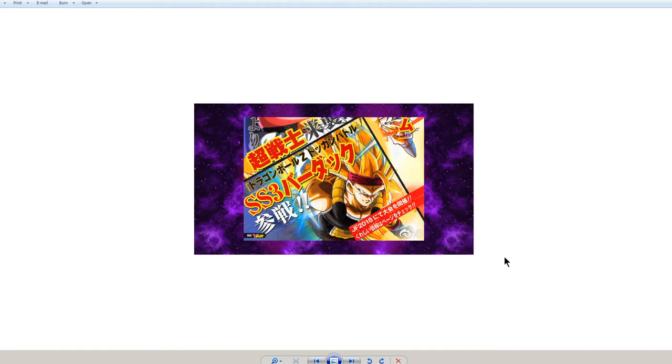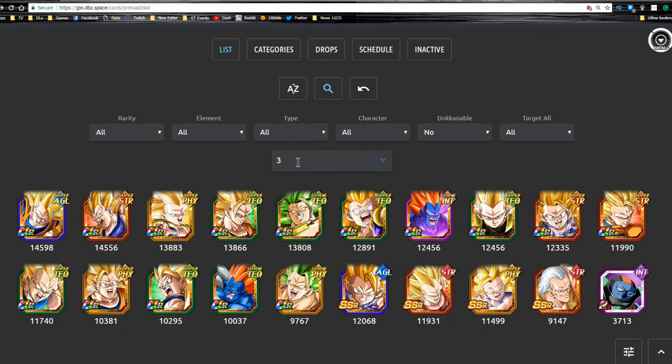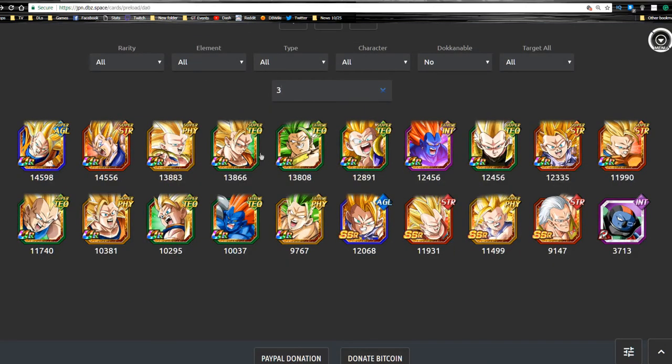We don't know exactly how this card is going to fit into a Super Saiyan 3 team, but I'm assuming he'll fit into the basic meta without a problem — we'll have to wait and see. Shoutout to dbz.space — I'm on jpn.dbz.space right now. There's a new beta that lets you type in whatever you want and it'll bring up the cards. Since it's on the JP side, not everything is translated, so I just typed '3' and everything I wanted came up.